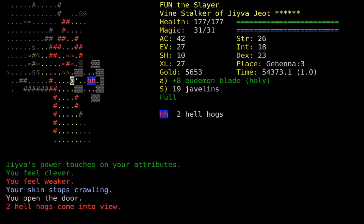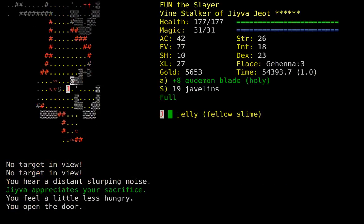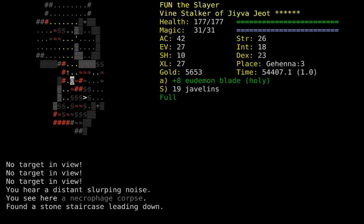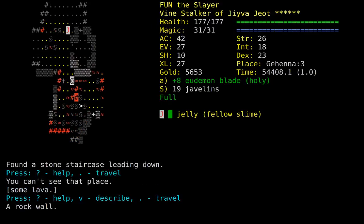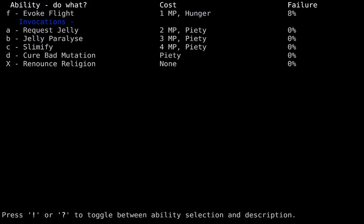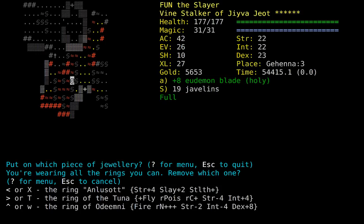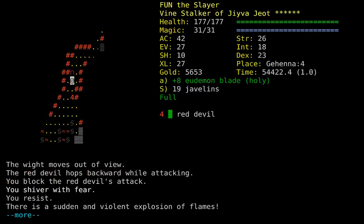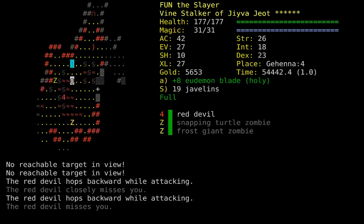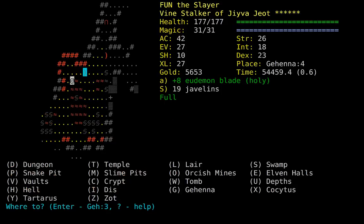A teleport trap is the only way you can reveal a 14x14 area all at once, right? Normally you can just widen the frontier of where you're exploring, but with teleport you can open a completely new area. I guess we need to put on Ring of Flight. I'm going to put back on the Ring of the Tuna — what a name. No stairs yet. I sometimes miss when the stairs show up. So far this has been pretty easy, honestly. Yeah, no stairs.